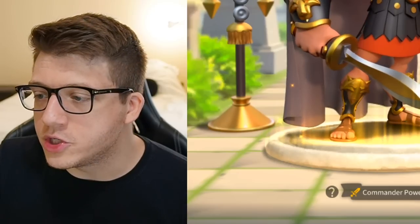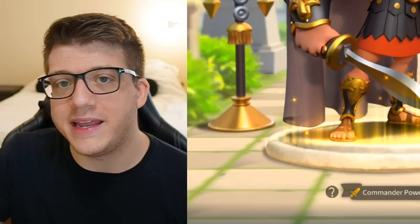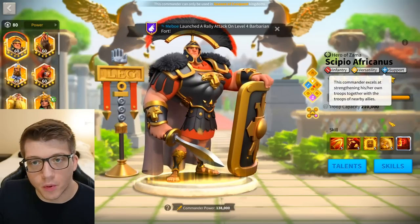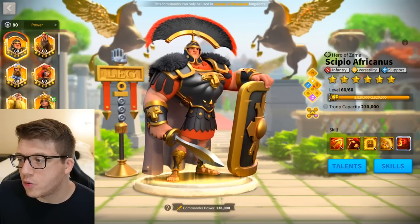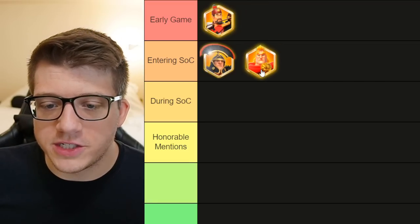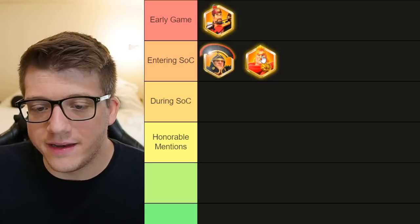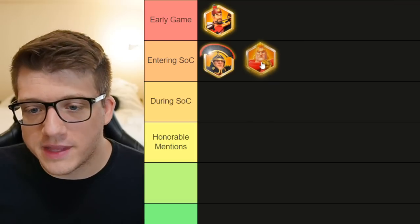Everything about CPO is exceptional — he's essentially a more powerful version of Alexander the Great, which is why he's probably the first commander you should expertise when you get into Season of Conquest. It's also worth noting he has the support tree, which is better than the attack tree on Alex. Once you enter Season of Conquest, you'll do CPO Prime primary with Alexander the Great secondary — a very solid first march.